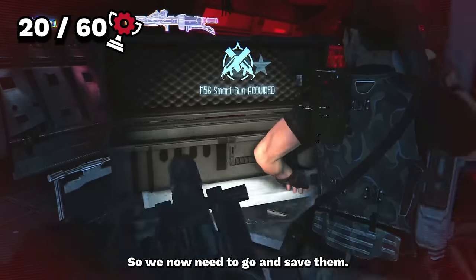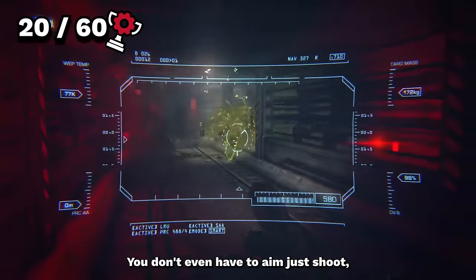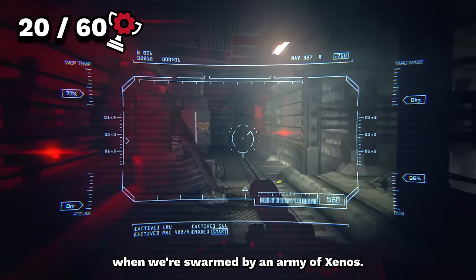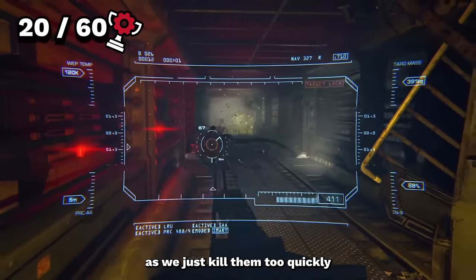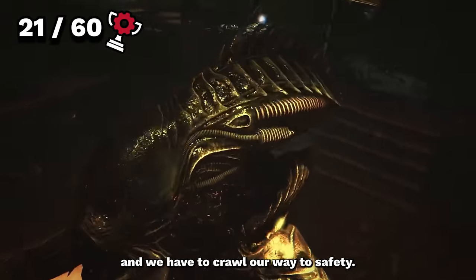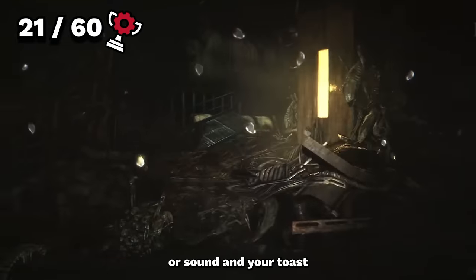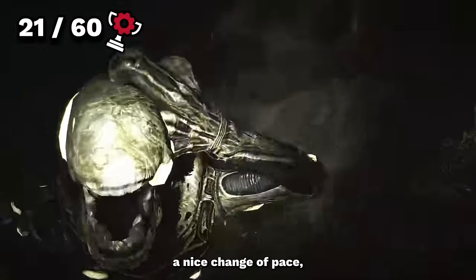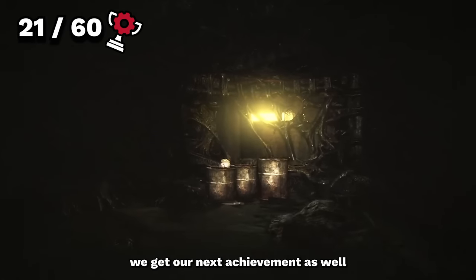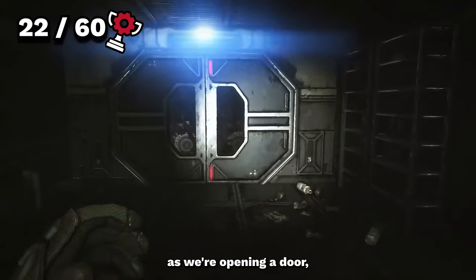We lose signal to Bella and Reed, so we grab a beautiful new smart gun that auto-aims at xenos — it kicks ass. We kill 10 xenos with it and unlock Let's Rock. At the end of the level we get jumped by a new alien type and are captured. Waking up with no items or weapons, we crawl to safety and encounter the boilers — totally blind aliens where one wrong move and you're toast. Going through this section, we spot Newt's toy doll head and unlock Mostly Come at Night.